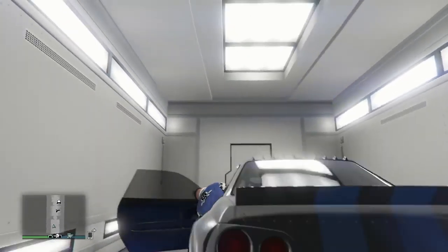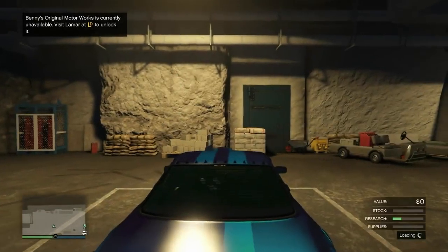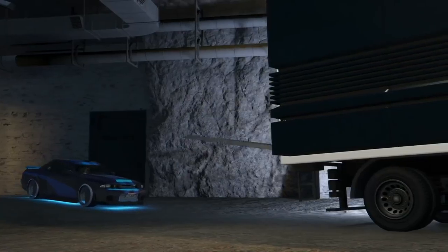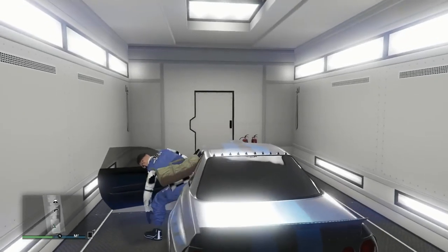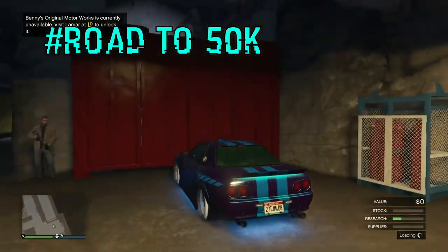You can get dupes very quickly with this glitch. I recommend Ron's Windmill Farm as the facility and Farmhouse Bunker — they're very close together. With the CEO buzzard you'll get dupes very, very fast. Shoutout to the founder. I hope you enjoyed the video — I'm RollEasy, please subscribe, turn on post notifications, and drop a like. We are on the road to 50,000 subscribers. Peace out!